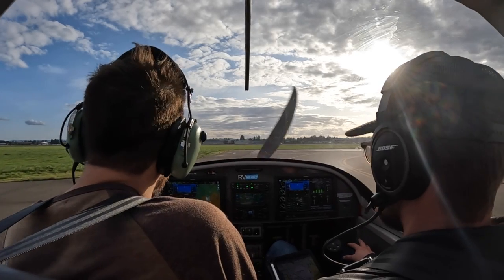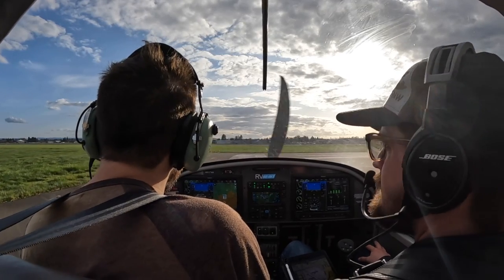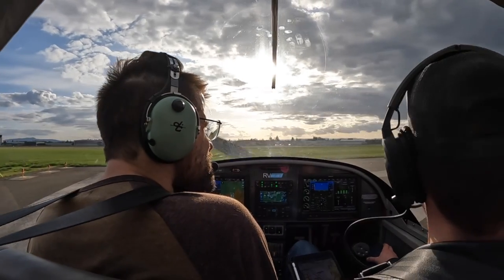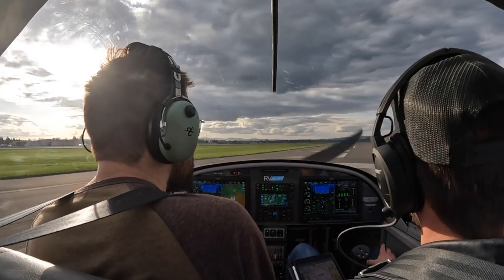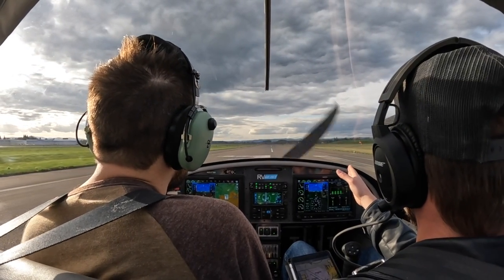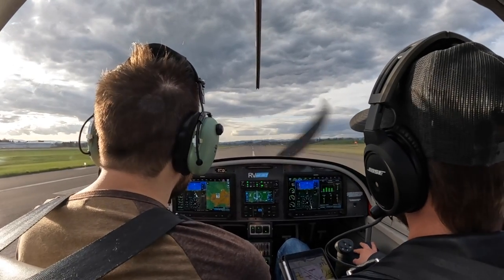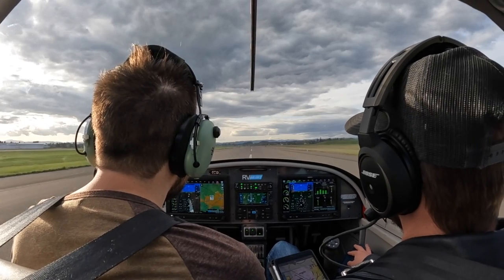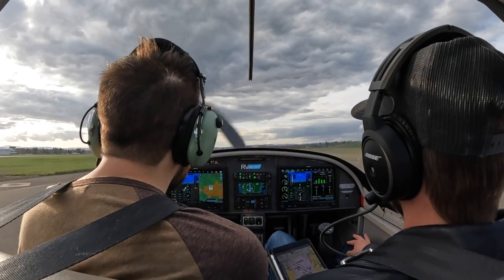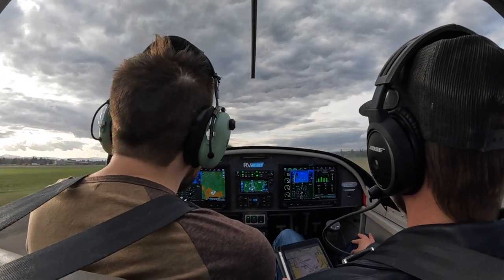Cleared for takeoff, 3-1 right, 7-V Alpha. Make sure the nose is aligned. Don't want to be too close to those lights — watch your wingtip over them. Sometimes lights get high and you might not clear them. Okay, make sure your nose is straight. Yeah, there you go — actually track straight. Open power. Go.